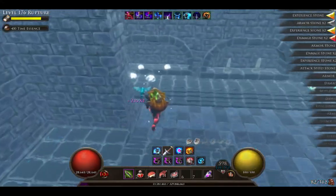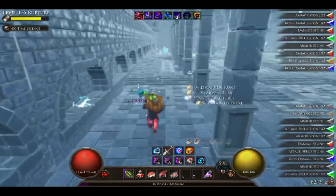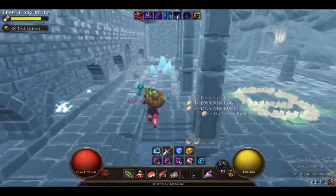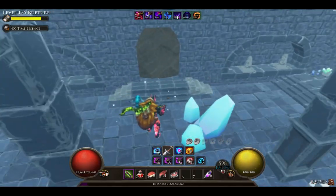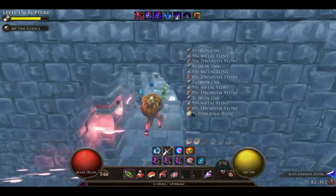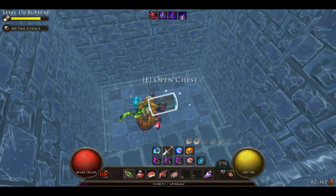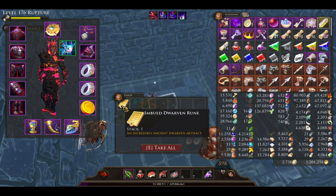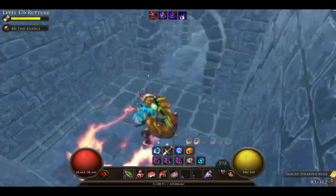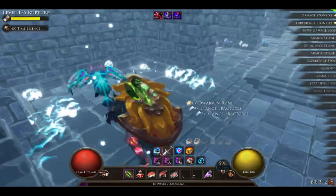We're in the final room and there are two more secret rooms in here. Here's the first one — you can see the door there, you've got to break it. This chest will give you an imbued dwarven rune.